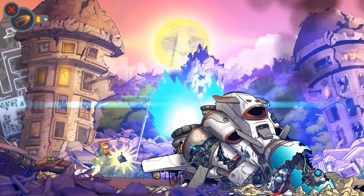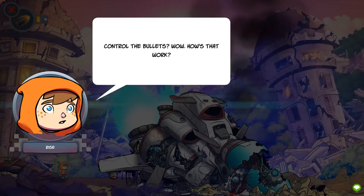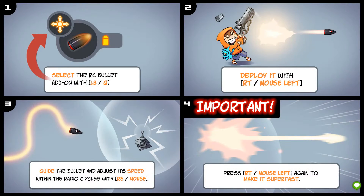Oh, here's some things. You're not as useless as you look, kid! We've found the RC add-on. With this thing you can control the bullets after I shoot them, within a set range at least. That's kind of cool. Control the bullets? How does that work? Lucky for you they come with a handy brochure, so your guide knows how to handle them — let's take a look-see. Select the RC bullet add-on with the left button. We could just do mouse and keyboard — I might actually hit things better then. Deploy it. Guide the bullet and adjust its speed in the radius circles. I'm going to try keyboard and mouse.